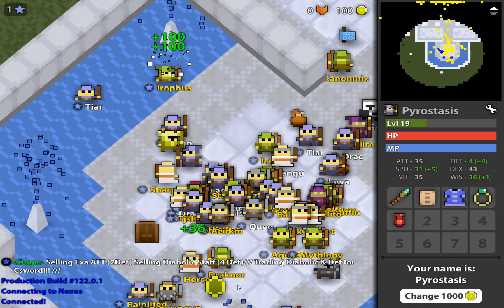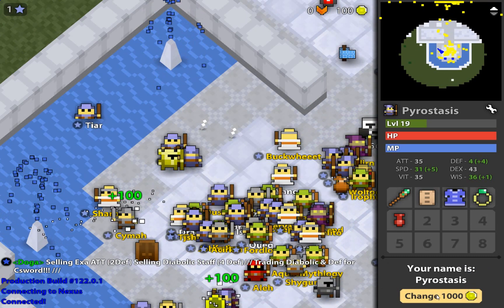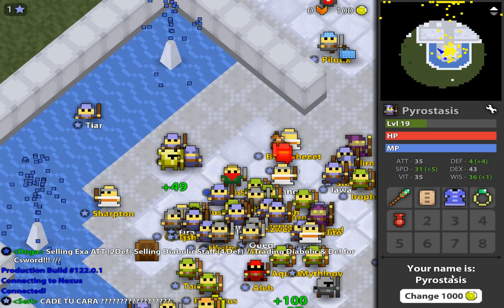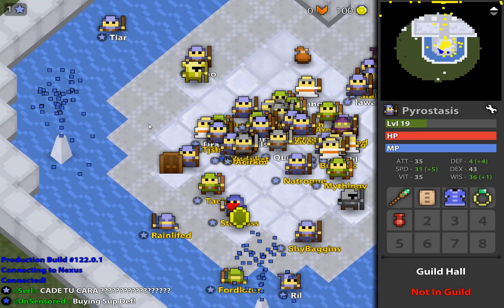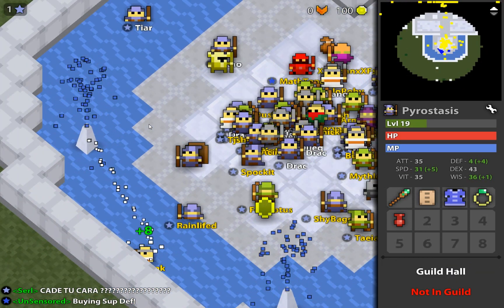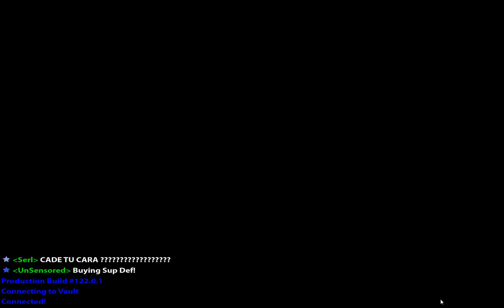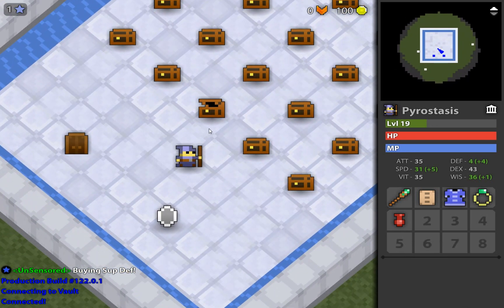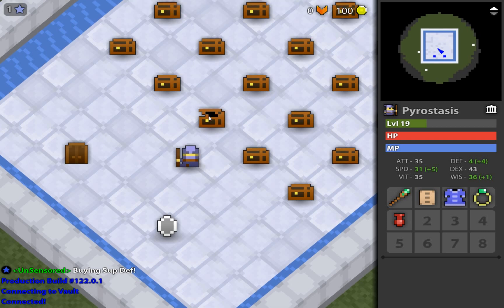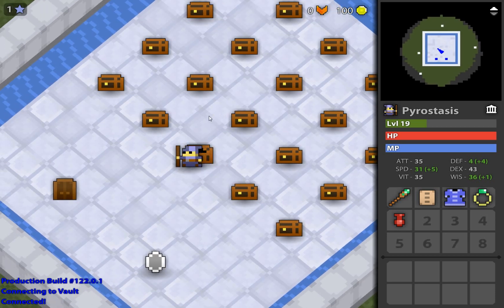Once you're in the nexus, you can come over here — right now it costs a thousand gold to change. When you first make your character, you've got a random name, but you can change that by coming over to this NPC and you get the first name change free. This is your guild hall, which you can't access until you have fame or join a guild. And right here is the vault — I believe this allows you to store items that won't disappear on death, so if you get a nice item, you come in here and put it here.